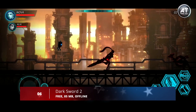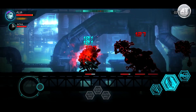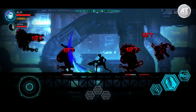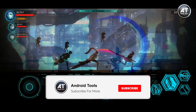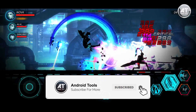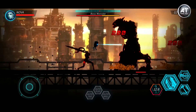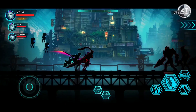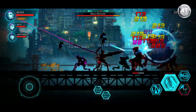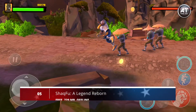Moving on to number six we have Dark Sword 2. This is a 2D action game where you control a group of cybernetic warriors named Fatimas. Guide each Fatima in their fight across a world dominated by machines. As you level up and defeat enemies you increase your skills and improve your heroine's skills too. Players move from the left side to the right side of the screen, dodging and deploying unique attack skills. Some of the most powerful moves are locked initially but unlock as you level up. You can also activate auto mode.